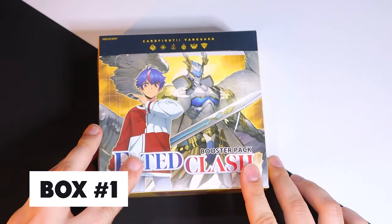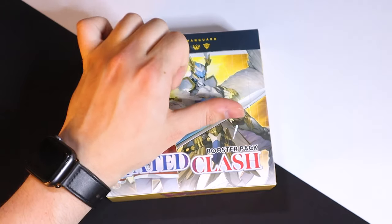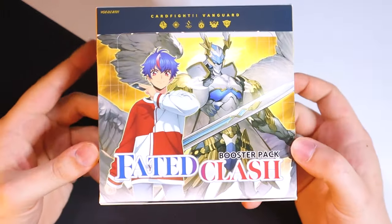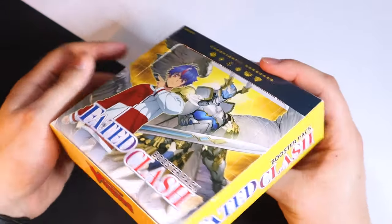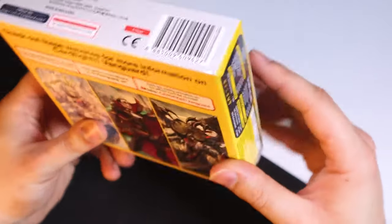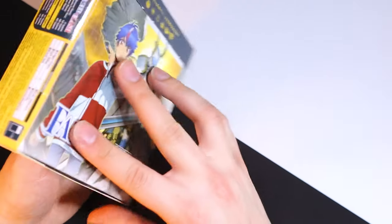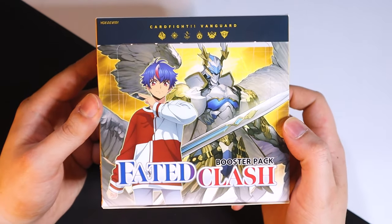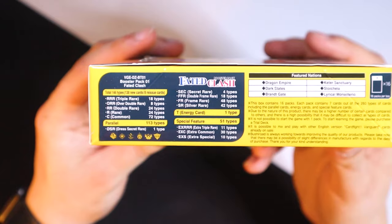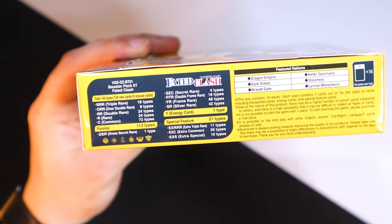Let's go ahead and open these boxes, starting off with the first of 20. Got my box cutter here — nice incision, pull that apart — and we got our first box. This is DZ Booster Set 1: Fated Clash, and we got other divine skill units featured on the box as well as our character card Rezio. On the side you can see what we're expecting to pull: standard triple Rs, ORs — over-triggers — as double Rs.